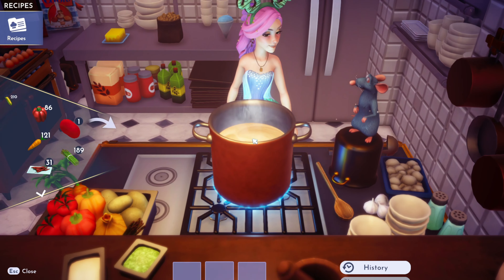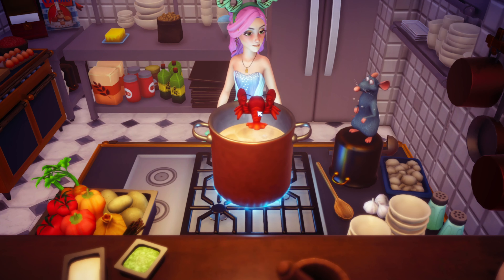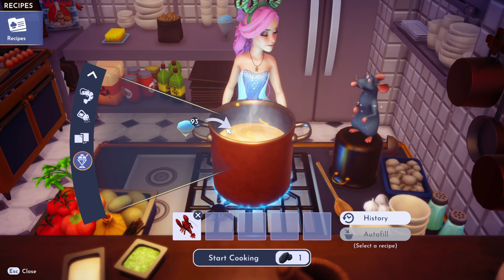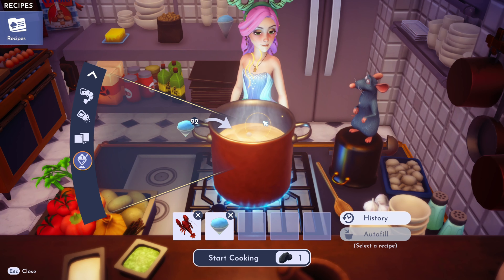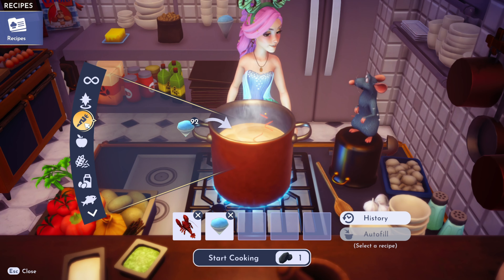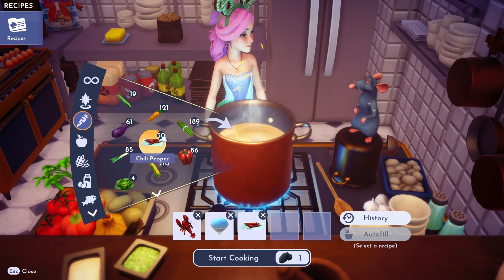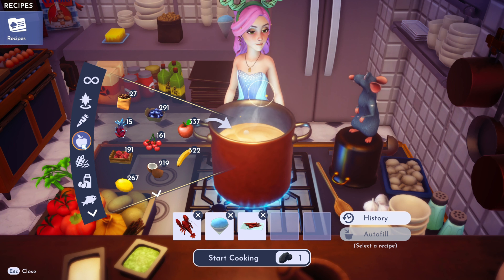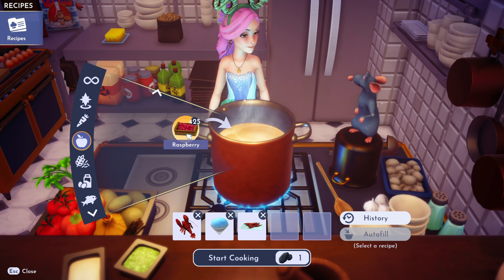We're going to need to cook this up into something yucky. We're going to use one lobster — it's a good thing we have two. You can find those in the Glade of Trust. We're going to need some slush ice, which you can find from Remy. We're also going to need one chili pepper, purchased from Goofy's stall. We're going to need a raspberry, which are from the Peaceful Meadow.